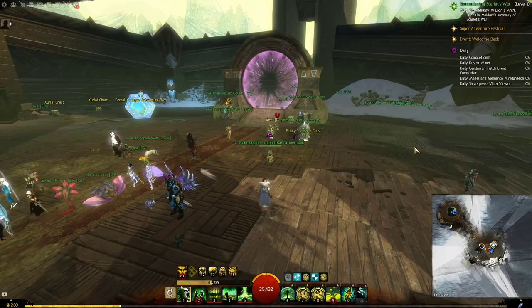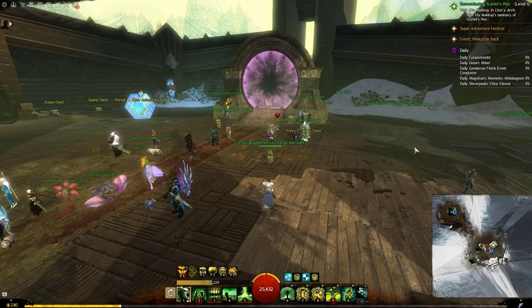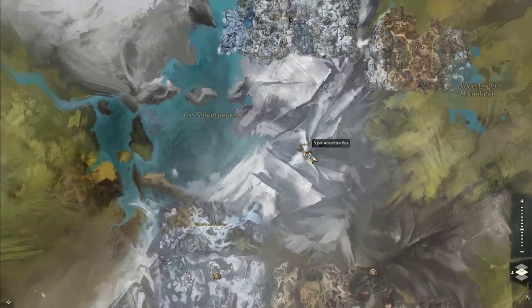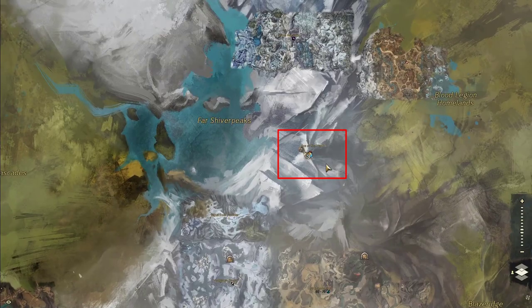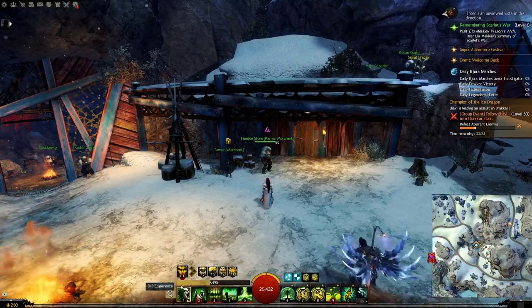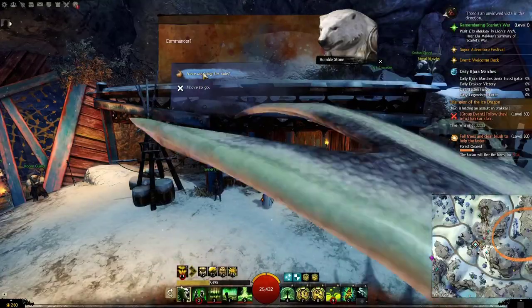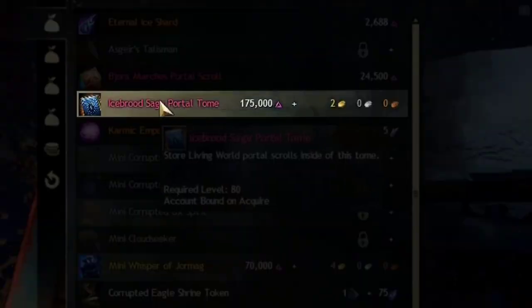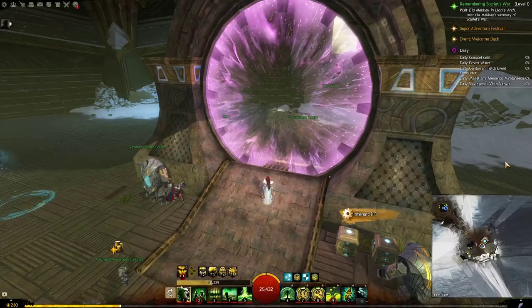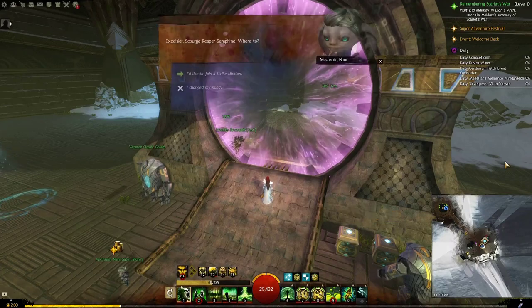To get started, go to Eye of the North — this is where you can access all the current strike missions and all the future ones that will still be released. Or you can buy a portal from this karma mission at this waypoint in Icebrood Marches.